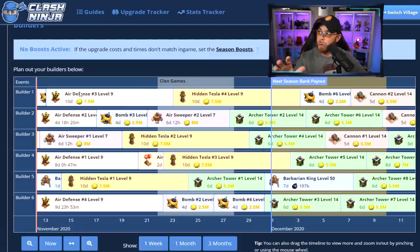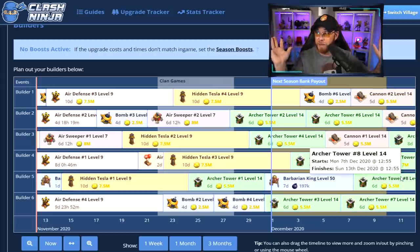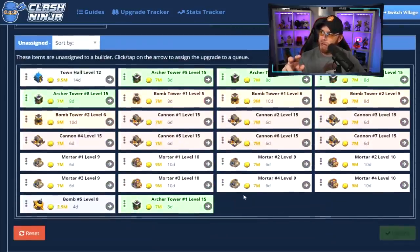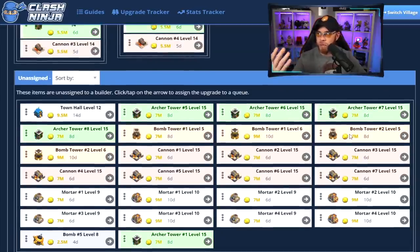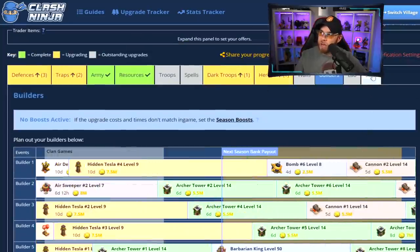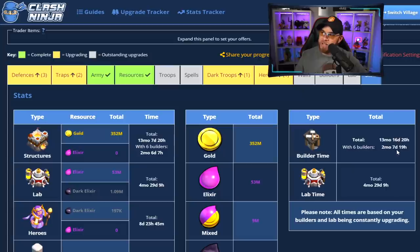All the long upgrades are almost finished. We're working on our Air Defenses at 10 days apiece, squeezing in the Barbarian King, working on Air Sweepers up to level 7, Hidden Teslas, and then it's all Archer Towers, Cannons, Mortars, and Bomb Towers. We need two levels on Archer Tower and Cannon, two levels on Mortar, and Bomb Tower level 5 then level 6. We've got about two months, seven days, and 19 hours remaining on structures. The fifth Builder option has been removed since we have the 6th Builder. We still have four months in the Laboratory, but we'll close the gap with Hammers obtained in future Clan War Leagues.